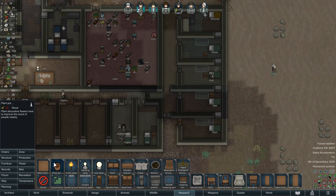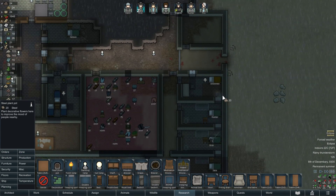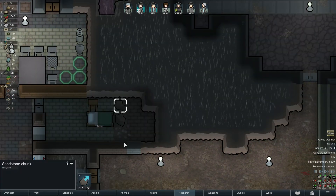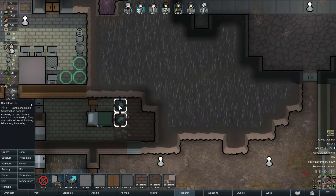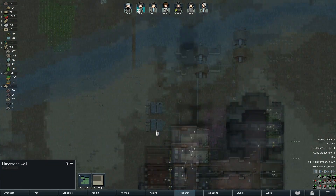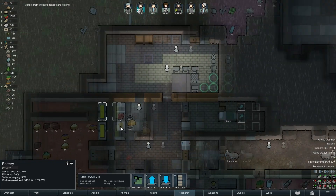Also plant pots — how much metal do I have? 107. Plant pots are 20 of each. Let's get steel plant pots. Oh, eclipse! That means our solar panel is going to be less effective — in fact not effective at all. But we turned the sun lamp off, so that's not an issue. Let's get some sandstone floors going.